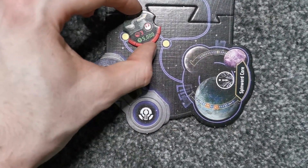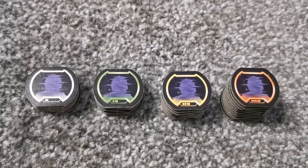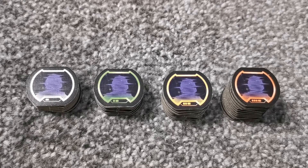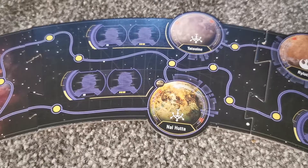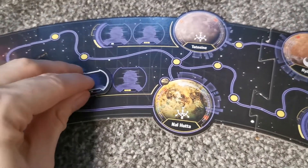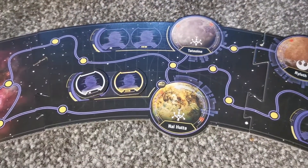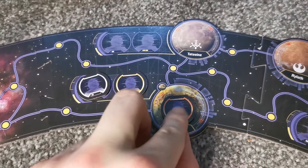These are then placed on the adjacent nav point spaces on the galaxy map. Shuffle and organize all of the contact tokens into piles before placing them amongst the galaxy map on the color-coordinated spaces. The orange tokens are from the Outer Rim expansion pack and they are placed face down on all of the planets.